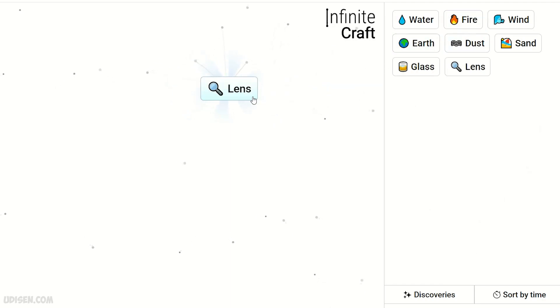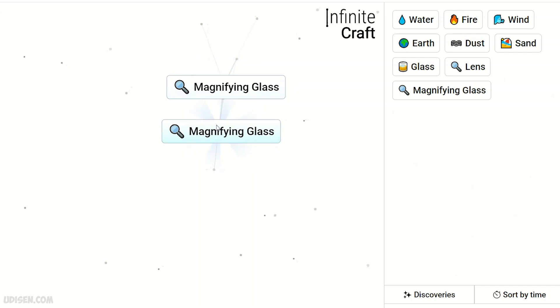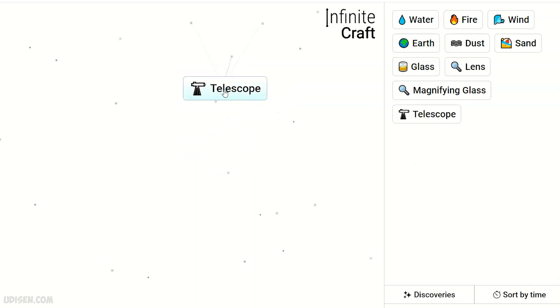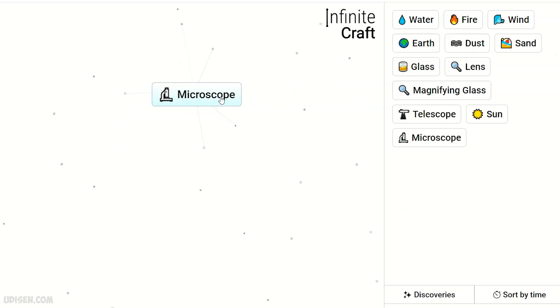Glass and fire gives lens. Lens and fire gives magnified glass. Two dust plus magnified glass gives telescope. Telescope plus magnified glass gives the microscope.